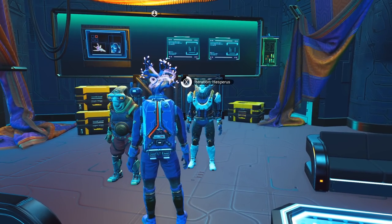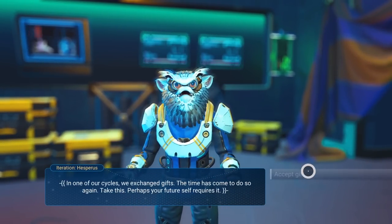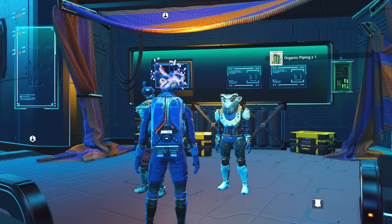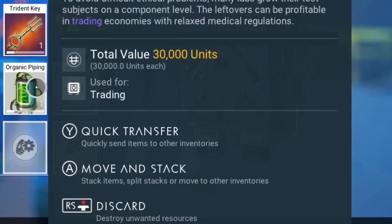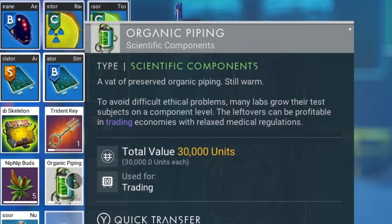I talked to Hesperus first and this came up: 'In one of our cycles we exchanged gifts — the time has come to do so again. Take this; perhaps your future self requires it.' I accepted and got organic piping. It's actually a trading item, so you can't use it for anything other than to sell it. It's labeled as a scientific component in green, so if you go to a scientific economy planet you'll probably get more money for it.